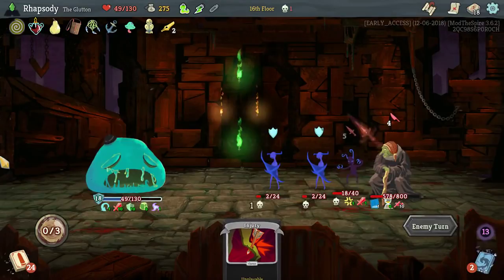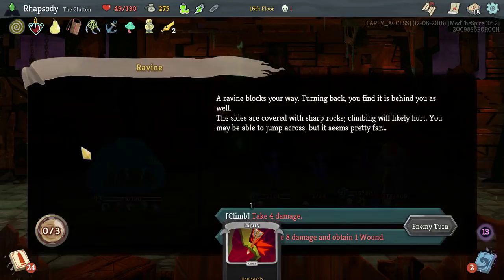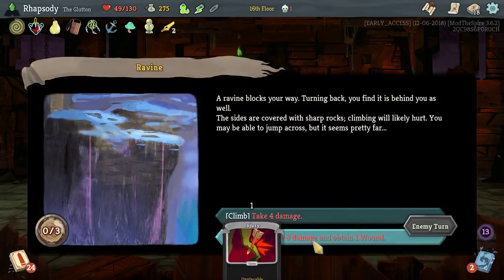Hunger Pangs at this point should basically just draw us through the deck. Take 4 damage or something, obtain 1 wound. Take 8 damage and obtain 1 wound. But with grace and a little more panic, you manage to jump the Chasm on harm — so that was probably a 50-50 chance.